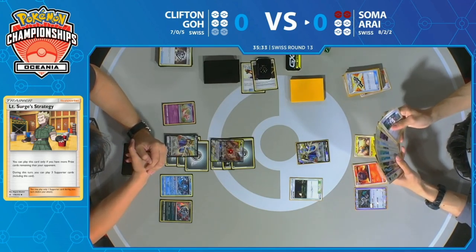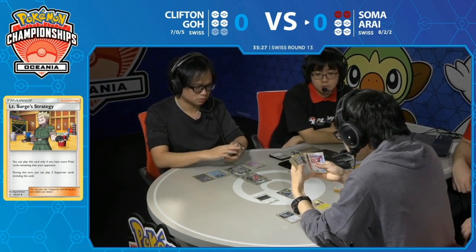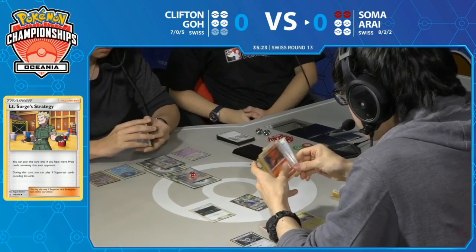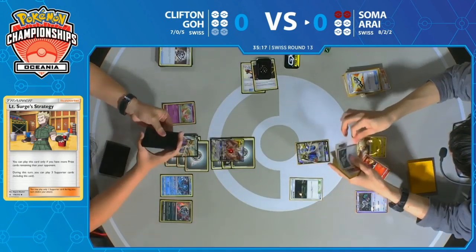When you're using Bellelba & Brycen-Man twice a turn, that's a fast clock. Maybe Clifton won't be able to get the two knockouts in time. You're going to need to see some Poké Dolls if you're going to try to stop Clifton. I can see one in the deck, but I'm not so certain there's a second one — and that Fione. Well, remember, one was prized, and two have been knocked out already, so there is only one in the deck.